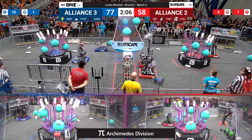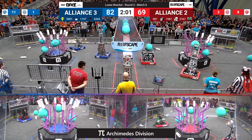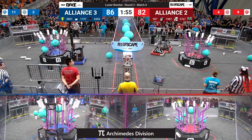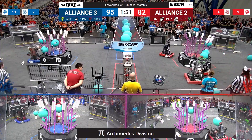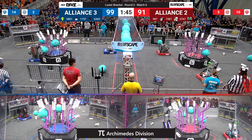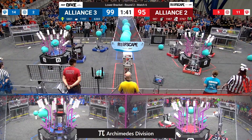987 High Rollers going up high with their algae there. 1197 Torbots from Torrance, California placing algae up there. Red working hard on clearing out the algae out of their reef and placing it directly into that barge. 63-69, Mercenary Robotics placing coral down there, level 3 for the Blue Alliance. 99-91, Blue Alliance has a slight lead with a minute 41 to go.